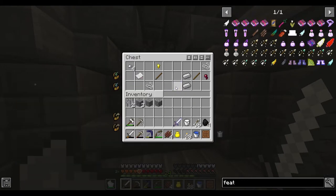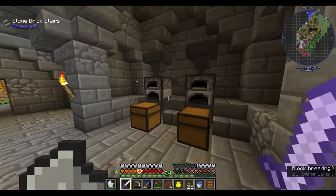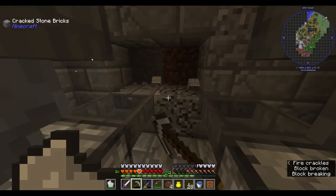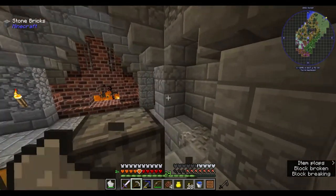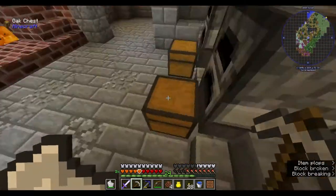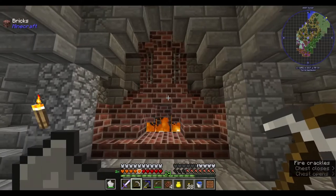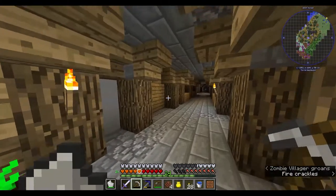I should really watch for trap chests, because if there was TNT or something there I would be in trouble. I'm also gonna get those — those are three hoppers. They cost five iron each, so those are nice. We got an awesome fireplace actually. Okay, let's keep going.